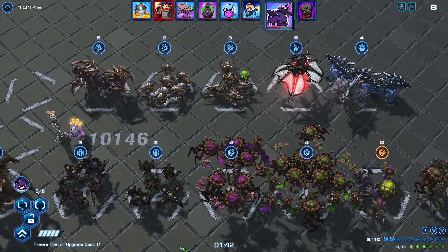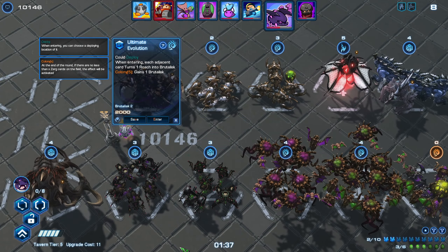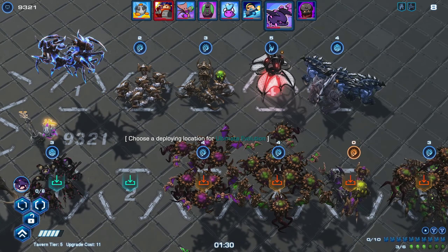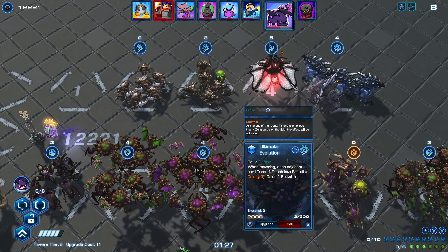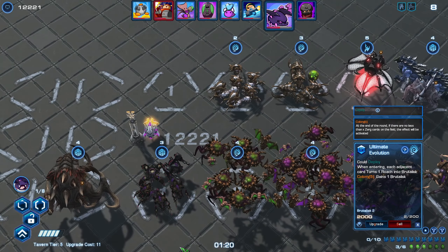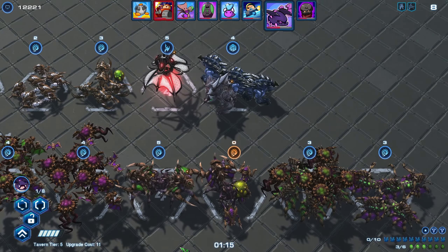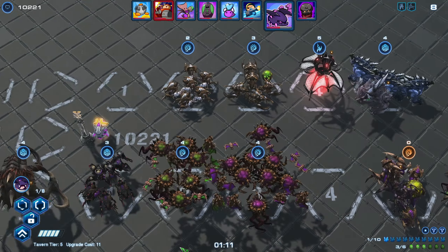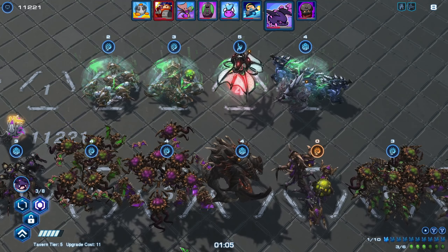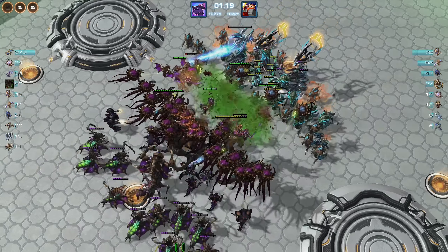We are not going for the Infested Marine because it's already at round 8. We got Ultralisk Cavern, so we're going to take that. We have one Brutalisk in the Cocoon — we're going to hatch it, and save the Ultralisk Cavern for the next round. I'm going to sell this Brutalisk so it doesn't hatch immediately. I want it to hatch into Ultralisk Cavern.